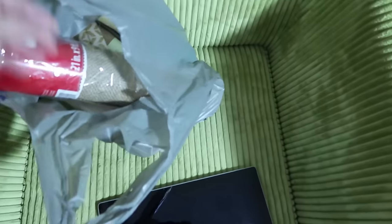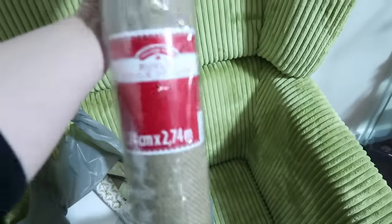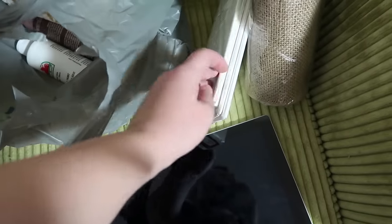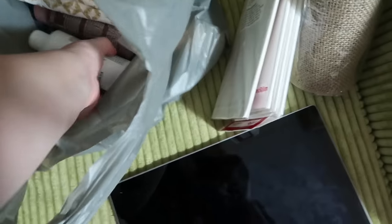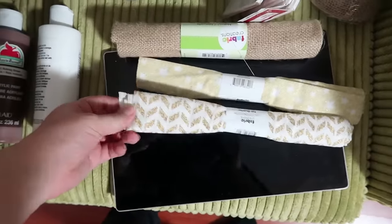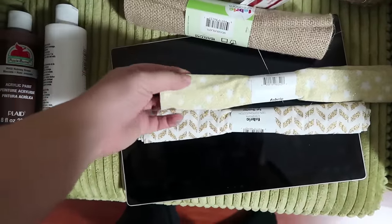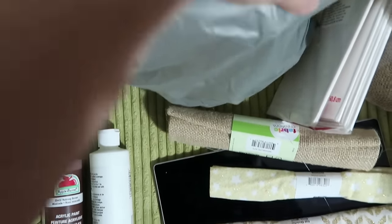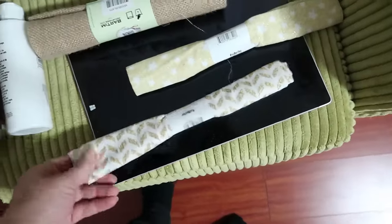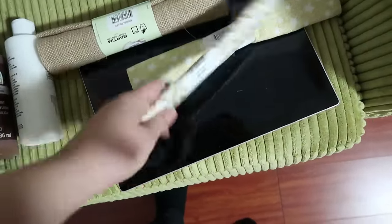Let me show you what else I got. There's the burlap, which was part of the holiday stuff so it was half off. I got some tissue paper - also in the holiday half-off section, regular price $1.25 each, so I stocked up and got four. There's the white paint, the brown paint, and some little rolls of fabric - another burlap one, a gold chevron pattern, and one with white stars with yellow and gold flecks. I also picked up some air fresheners and thought this fabric could be cool for just laying down and taking pictures of art.